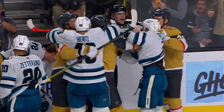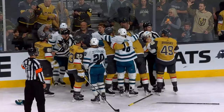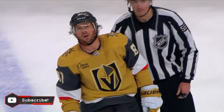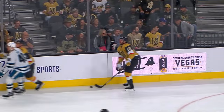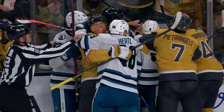Eklund kind of stood up for Marchesaw after that. Eklund didn't like the initial hit that Marchesaw threw. It wasn't much of a push — a little bit of embellishment there from Zetterlin. There's Eklund coming in. Now that's a penalty. That is a lot more behind that than there was the little push from Marchesaw on Zetterlin.